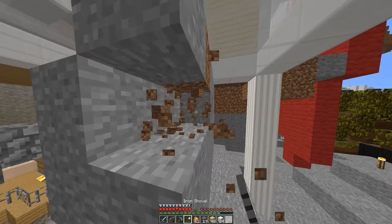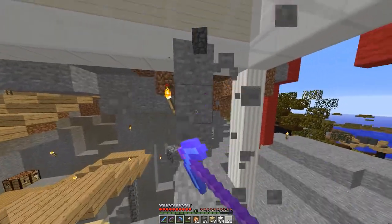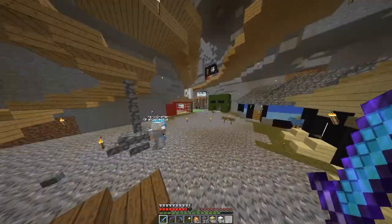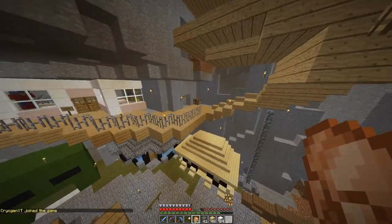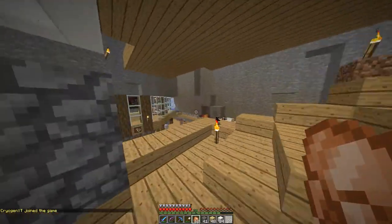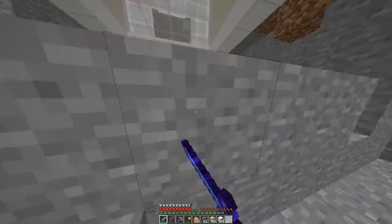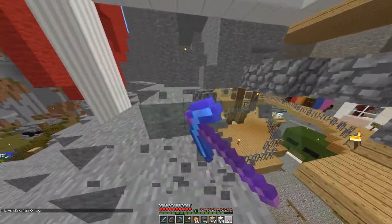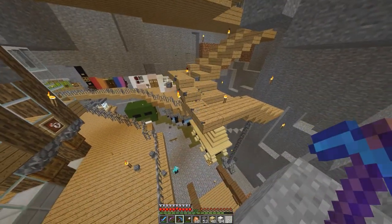Doing this on camera because it doesn't take too long. That skeleton — I could have died from that if I didn't have feather falling. Sorry for doing this on camera if you guys don't like to see this kind of stuff. By the way, it looks like the jump boost gives us a one-and-a-half block jump — I don't think I'm hacking by being able to do that. I guess we'll take this down one more level, like so. And that should be good — let's get rid of this.